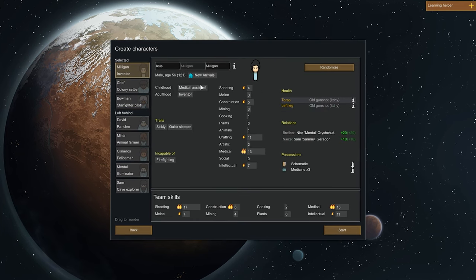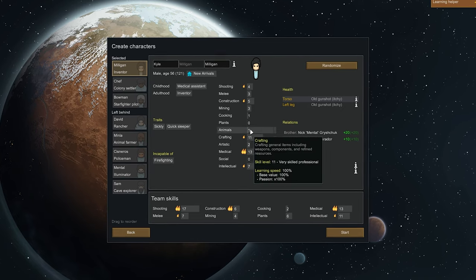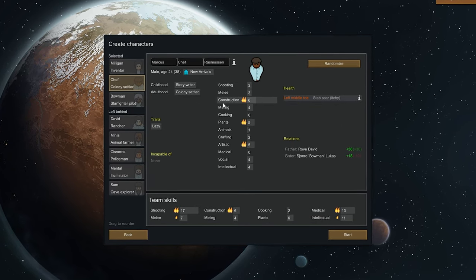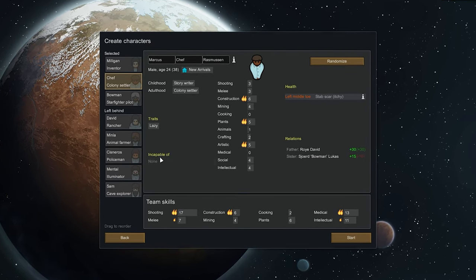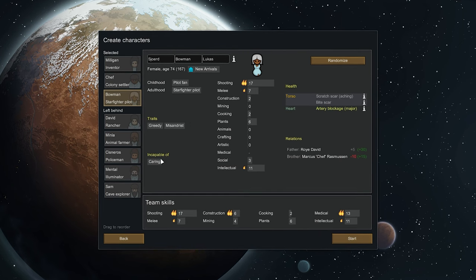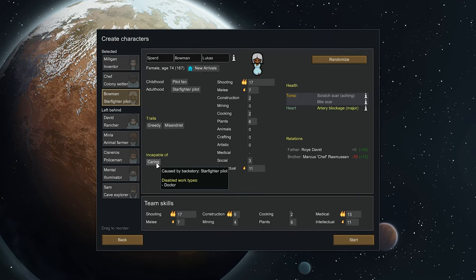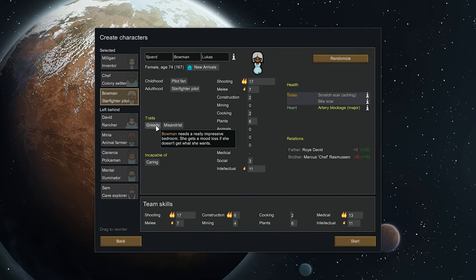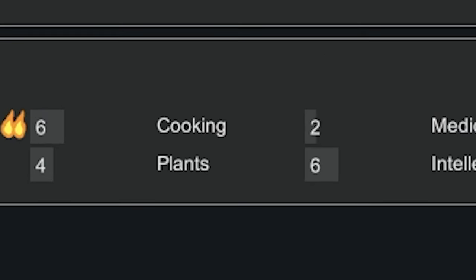Our three new survivors are Mulligan, who looks quite the character — a quick sleeper with a passion in crafting, medical, and intellectual. Chef, who let me tell you right now is not a chef, has a passion for construction, plants, and art. And finally Bowman, an extremely good shooter with a high passion and high leveling intellectual, though she does have a major artery blockage in the heart which doesn't seem like a good thing. For a starting group they seem pretty strong apart from the cooking, but we'll work that one out as we go.